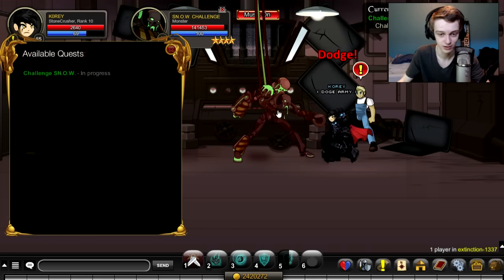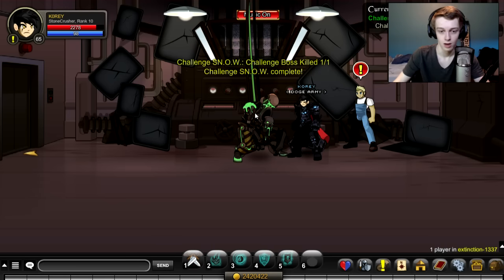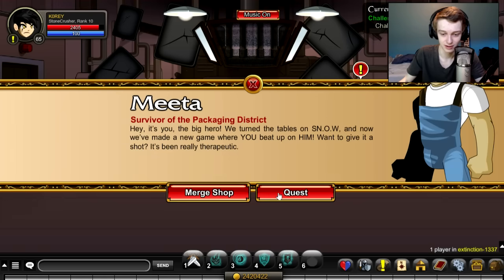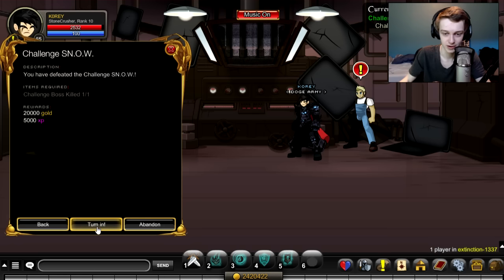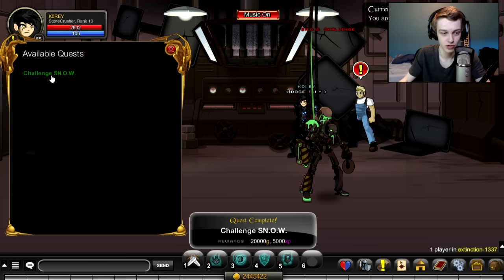So there we go — just accept the quest, easy. Then kill him. It took me roughly two minutes and a few seconds to complete the fight from full health to no health with Stone Crusher solo, and I got 25,000 gold.